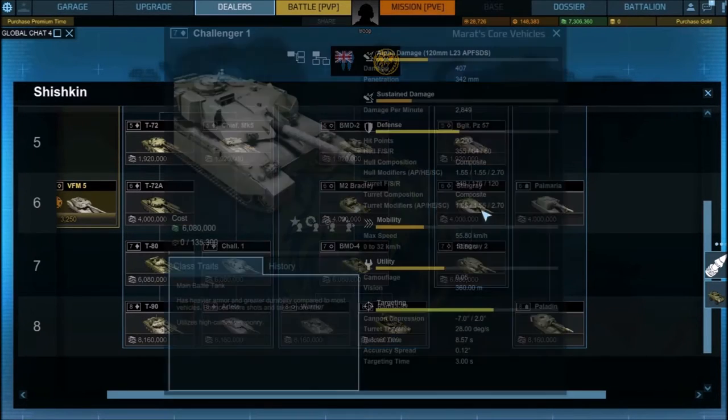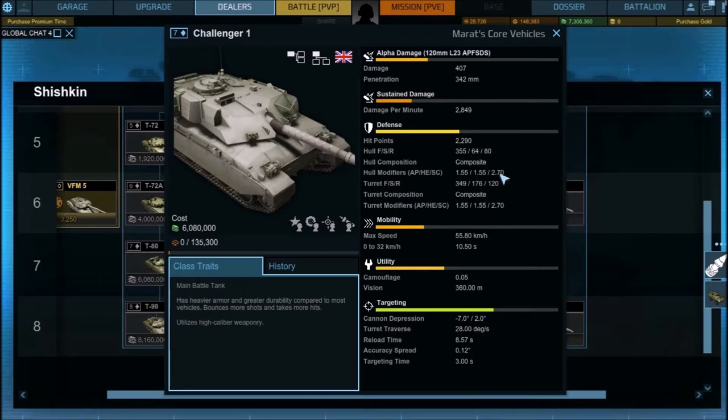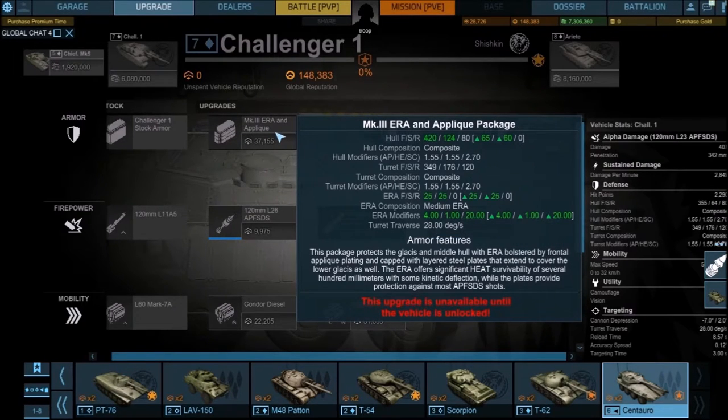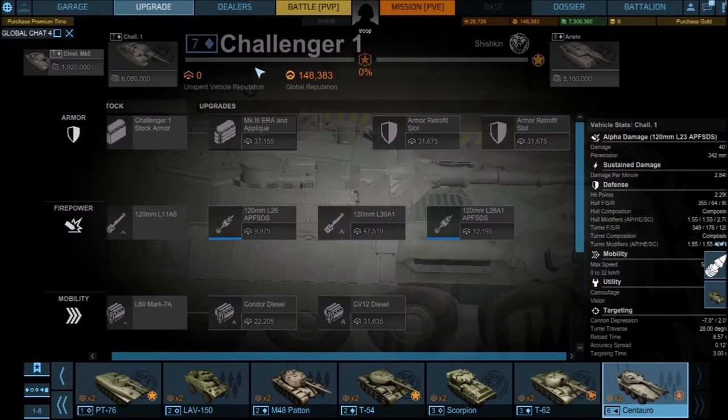The Challenger 1 has composite armor with 1.55 modifiers and 2.70 versus HEAT. Taking 355mm times 1.55 equals 550mm effective armor versus AP rounds. Versus HEAT: 355 times 7.0 equals 958mm effective armor. Do not fire HEAT at a Challenger 1. It also gets ERA and Mark 3 ERA and applique composite armor, adding even more armor on top.